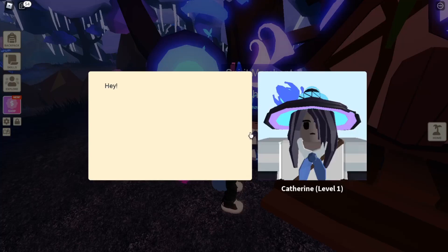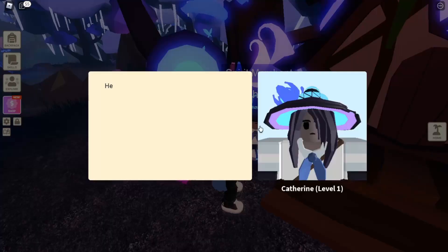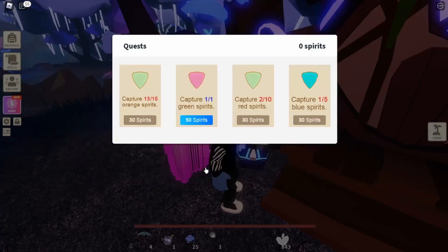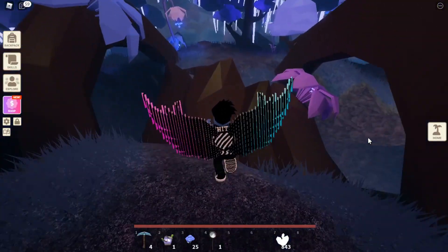If you go over to Catherine and view shop, spirit seeds cost 50 spirits. All you have to do is view quest: catch one green spirit, capture 15 orange spirits, capture 10 red spirits, capture five blue spirits — that's 50. There's another 50 there, so you can literally get two seeds just from capturing spirits.